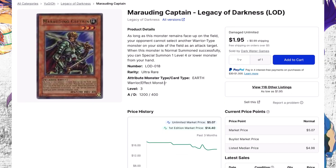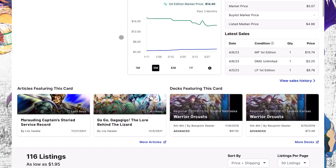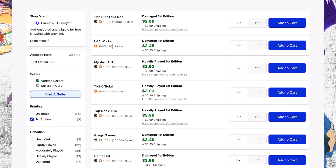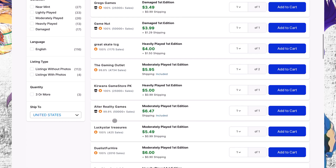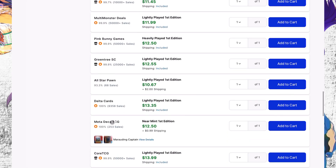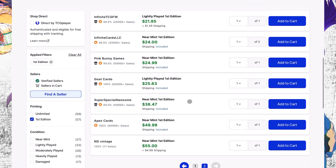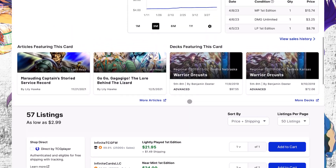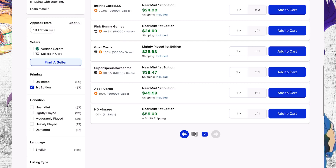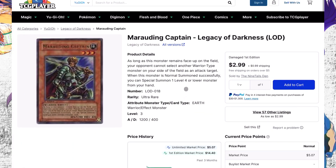Marauding Captain — this is an old school card. If you've been in this game as long as I have you know how awesome this card is. Looking at the listings for first editions, we have 57 available. Starting price for damaged copies is low, but for light play or mild play you're starting at eight to nine dollars. The card goes up significantly — quickly up to 15 and then to 20. There are only about 57 first edition copies so I would recommend getting one if you don't have it.